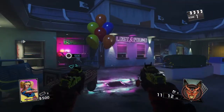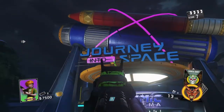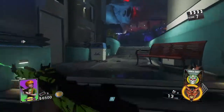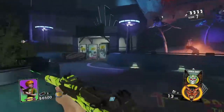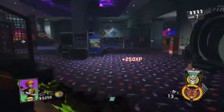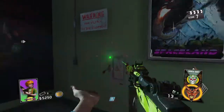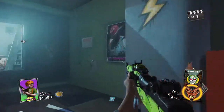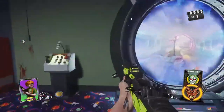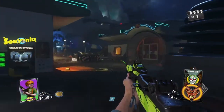Alright guys, for the first one, what you're gonna want to do is go into Journey into Space and turn right. You'll be at this area — it says Astrocade. Go over here, turn right right there, and then just make sure you activate the portal. And that's the first one.